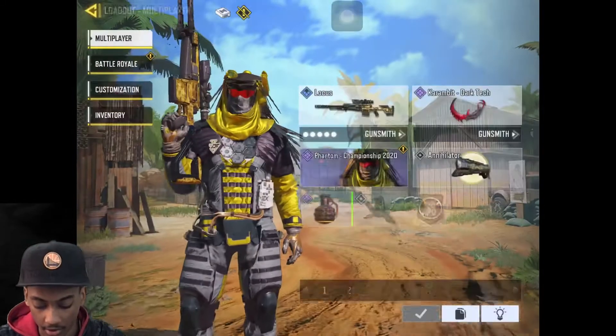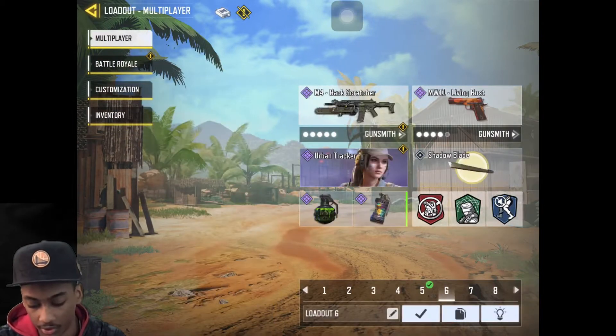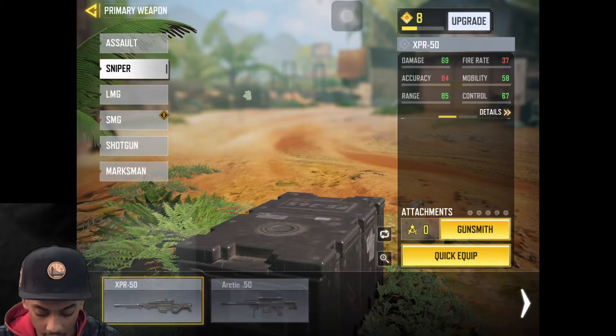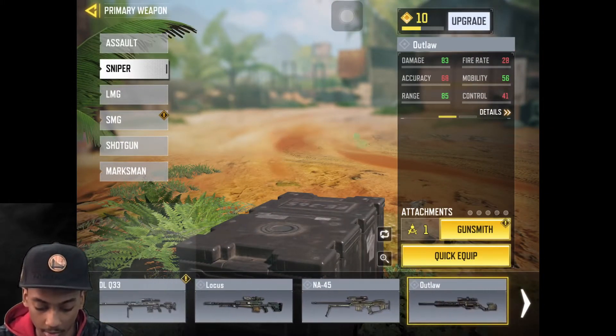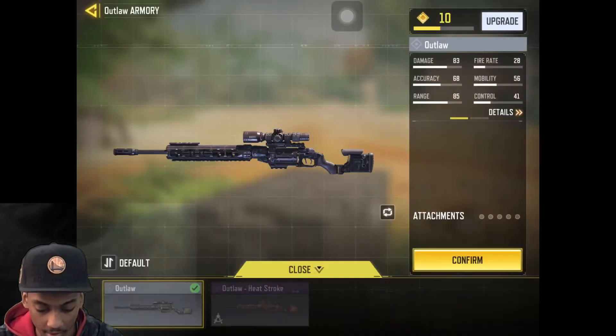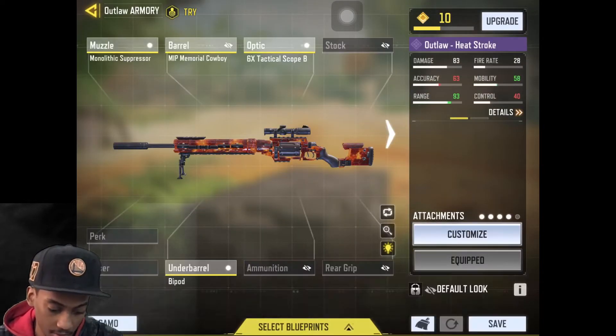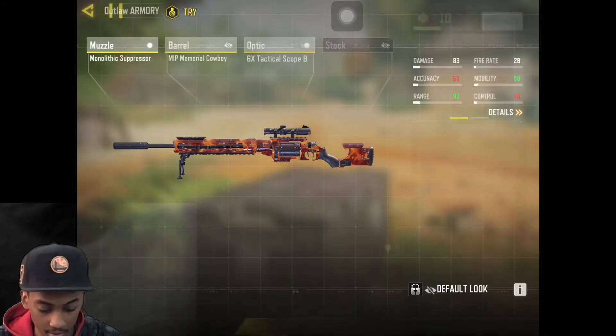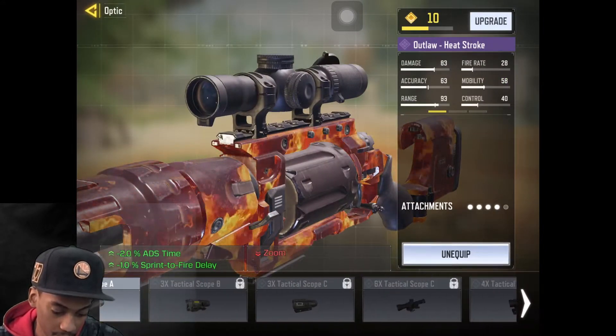We'll go to a quick match in a second. I'm going to make one quick build though. We're going to go to Sniper — the Outlaw. Quick equip. Heat Stroke. Monolithic Suppressor. I want the regular scope on it.